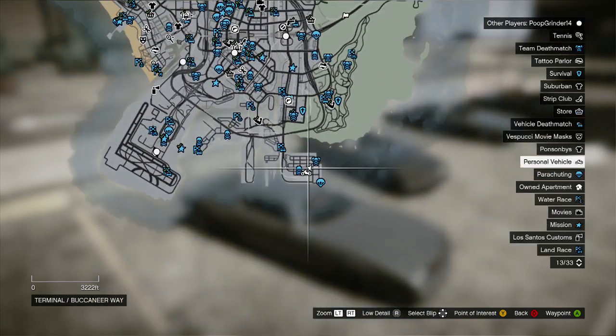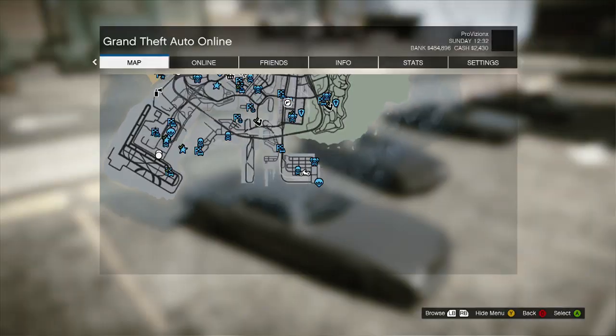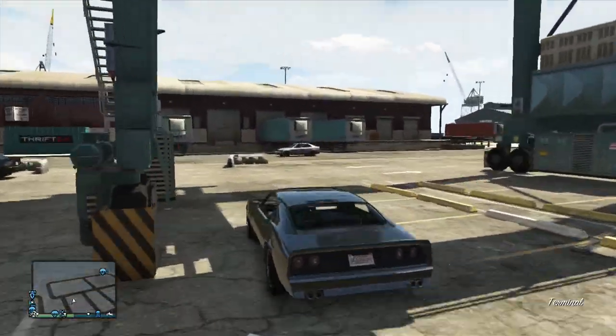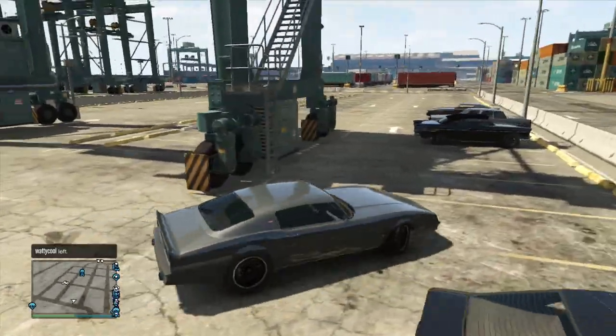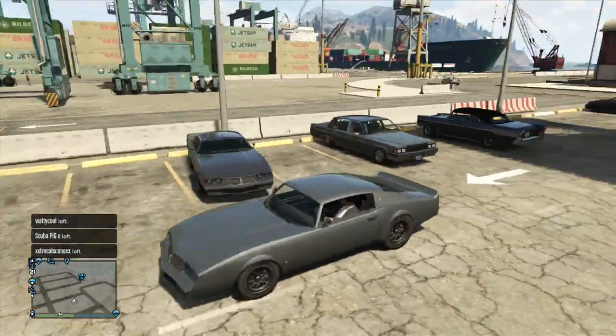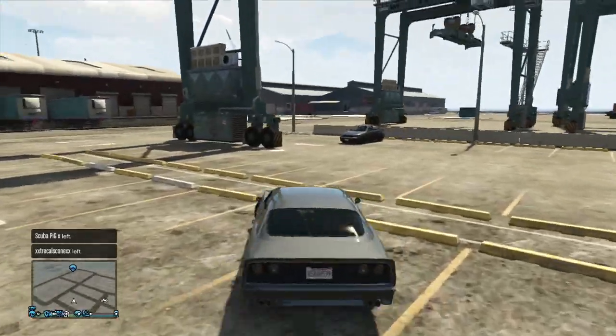It's like a ship dock area, and they spawn around in this location. I just found one person driving around, and then this one spawned here, so I'm gonna take it to Los Santos Customs.